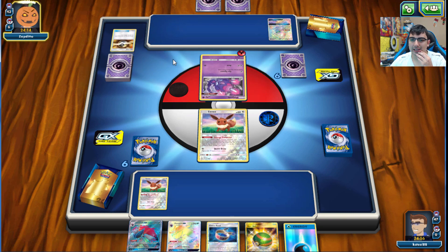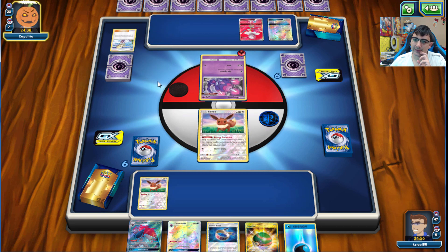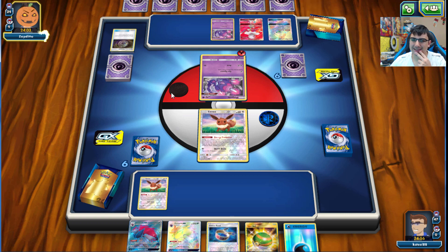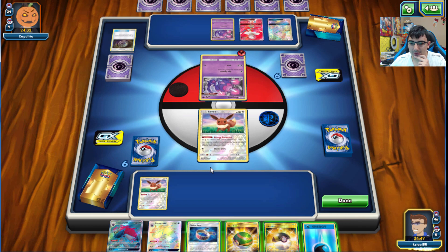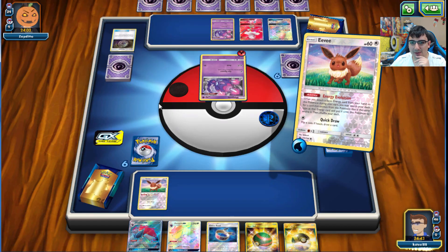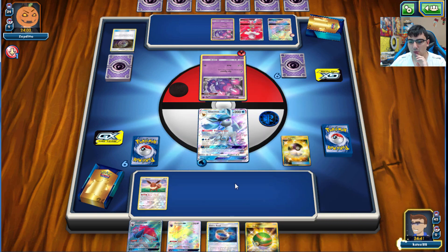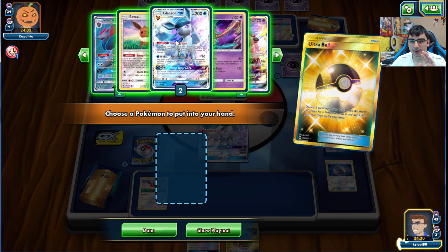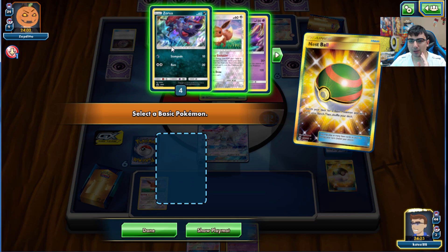That's scary - opponent gets a Mysterious Treasure for another Poipole. They already have so much to work with. We do have type advantage here, but Buzzwole-Sceptile is a really quick deck. We need to do everything we can to slow them down. We have our Marshadow, which will help knock down their hand. We'll Nest Ball for Zorua and play the Marshadow.